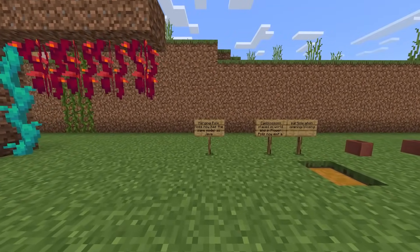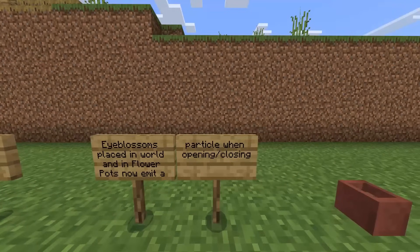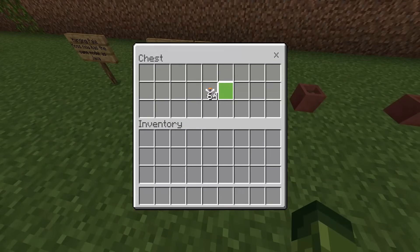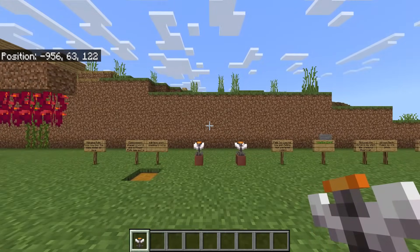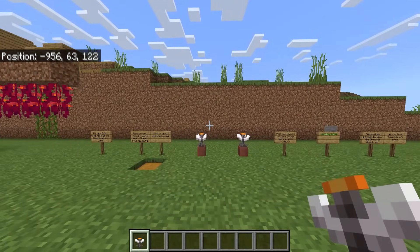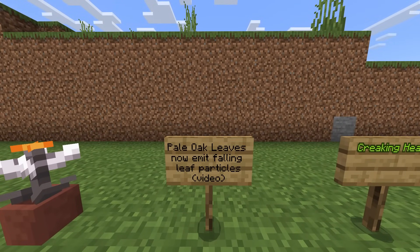Hanging pale moss now has the same model as Java. Eye blossoms placed in the world and in flower pots now emit a particle when opening or closing — pretty much what I showed you before. When you put them inside flower pots, they do take quite some time to close or open. It might be because I've paused the day cycle, but yeah, these can take a little bit of time. Pale oak leaves now emit falling leaf particles.